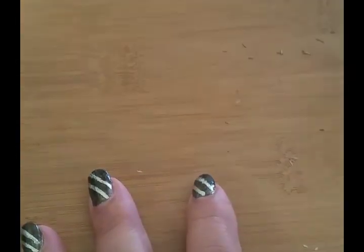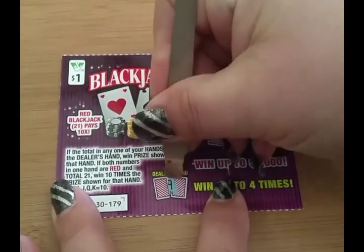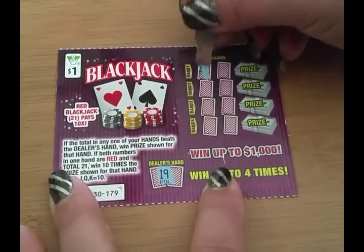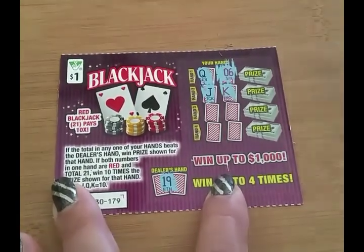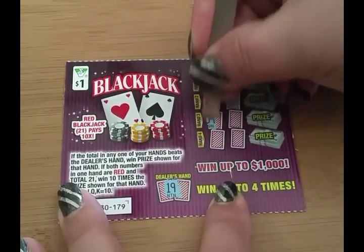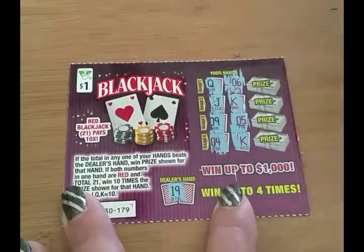Okay, last chance. Come on, blackjack — give me something. Dealer shows 19. Scratching: 16, 20 — there we go, we've got a winner, finally! Continuing to scratch: 14 and 14.